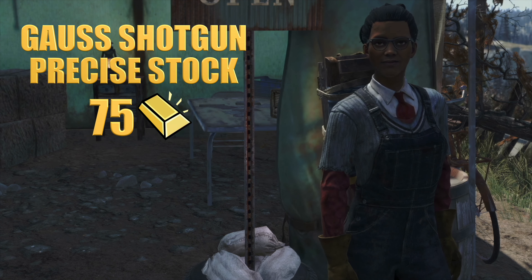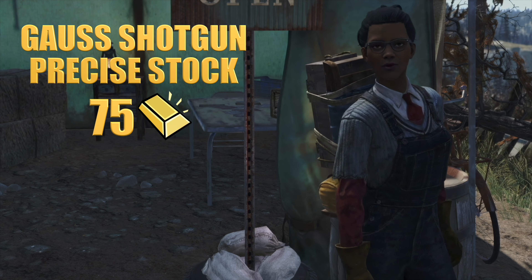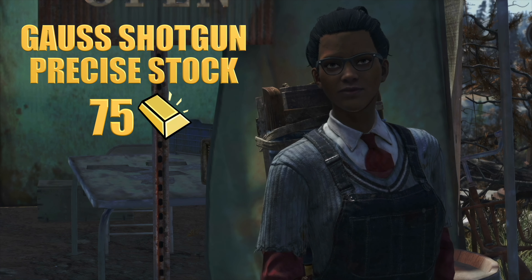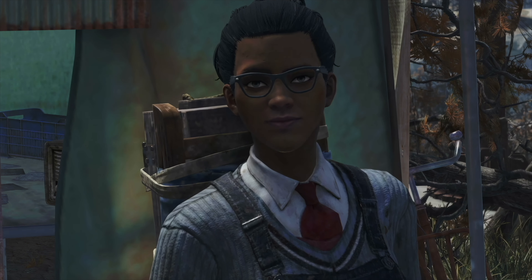Next is the Gauss Shotgun Precise Stock, available for 75 gold. This modification enhances the accuracy of your Gauss Shotgun, ensuring your shots land precisely where you aim — perfect for those who want to improve their marksmanship.